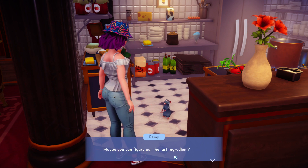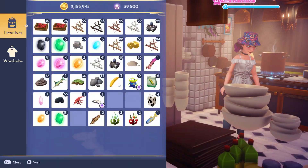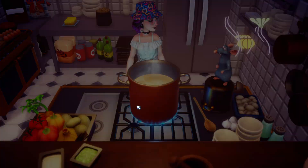He tells us the ingredients are eggs, milk, fruit, wheat, and something sweet. So in the sweet category we have three items, but I can confirm that sugar cane is the one that works. It'll make this Aurora cake and then you can move ahead with the quest.